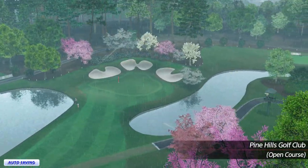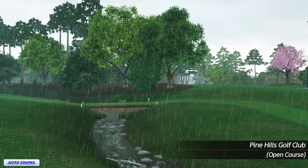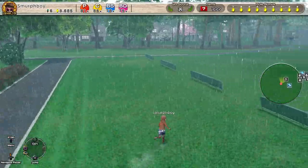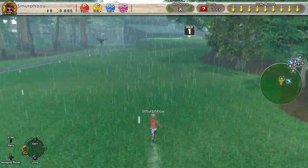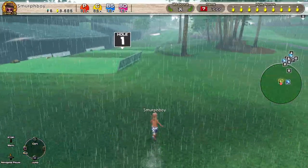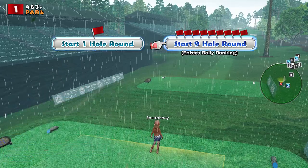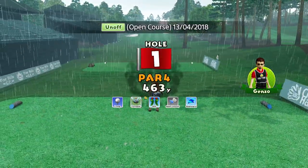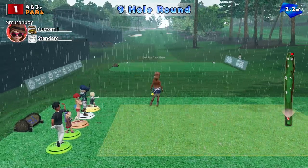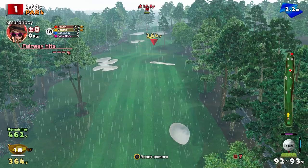Welcome back everybody, this is Everybody's Golf on PlayStation 4. Going to try the DLC course, the new one, Pine Hills. It's open online and they decided to make it rain today, so I thought I'd give it a go. I think this is Long Tees and Tornado Cups, so we'll see how the Tornado Cups and the rain offset each other. It's standard wind, which is going to make this course play shorter. We've got the big clubs, but this isn't going to help.